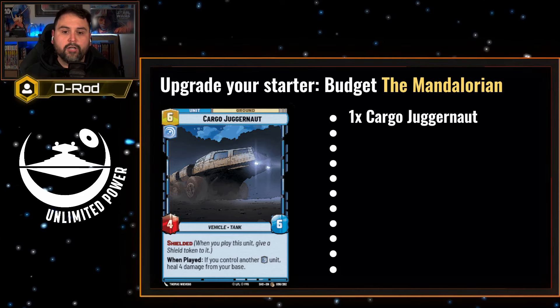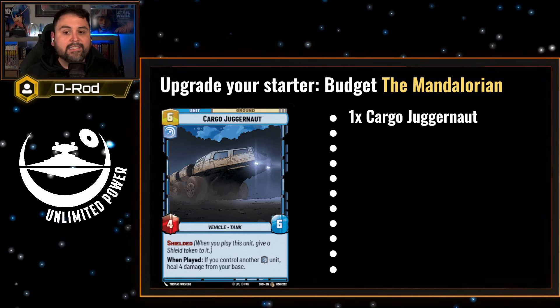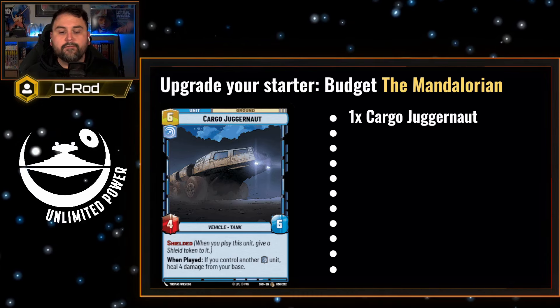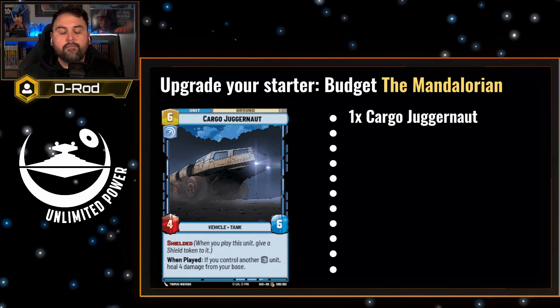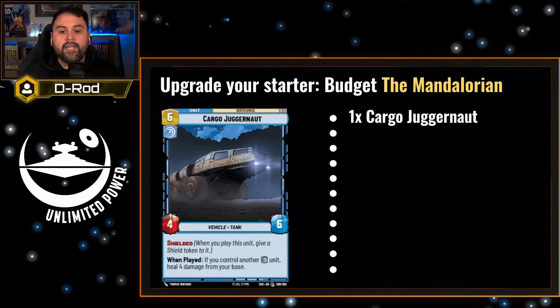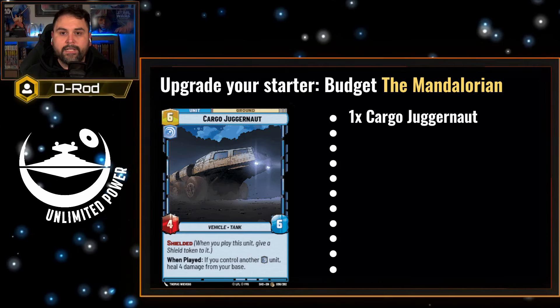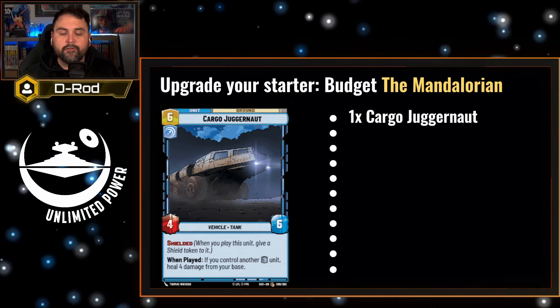The first card we're going to add is Cargo Juggernaut — you already have one, let's up it to two. Cargo Juggernaut is a six-cost unit, but it's a four-six that shields itself. And as long as you have a blue unit in play, it heals your base. That's a lot of value if you've taken some damage, so it's important to set yourself up for this when you have it in hand.